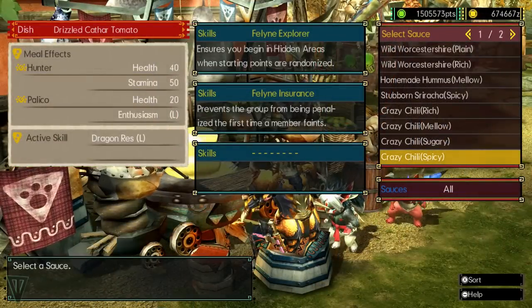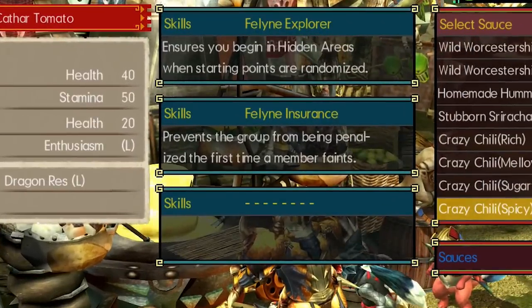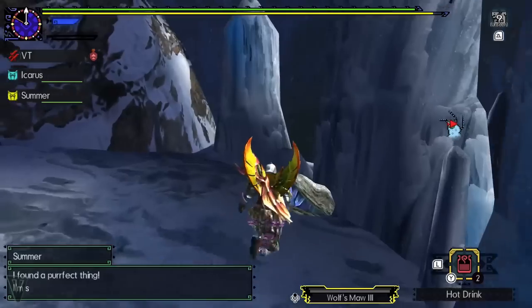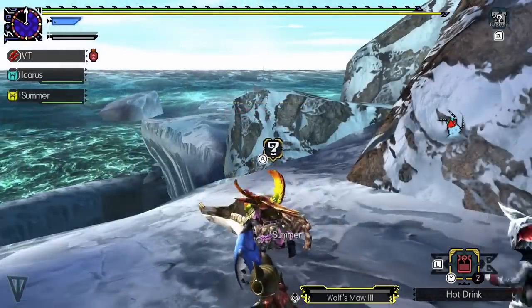When eating a meal, there are many skills that can help you, but Feline Explorer is one you should definitely pay attention to. If you get it, you will spawn in the location's secret area if it has one. Secret areas hold a few extremely good gathering spots for rare items, so take advantage of this and be sure to leave room in your item bag for goodies.